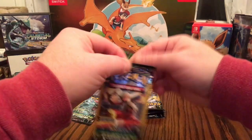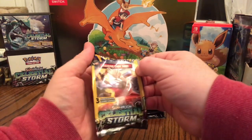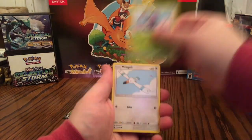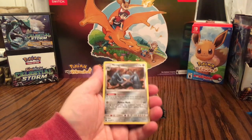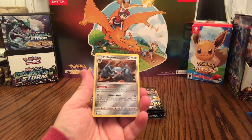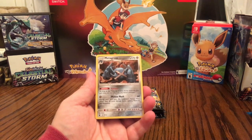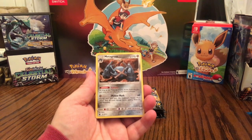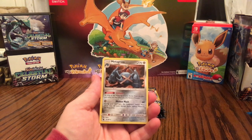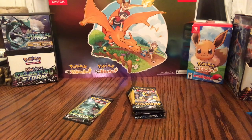Three more Celestial Storm packs. First: Sky Pillar, Tropius, and Reverse Holographic Luvdisc — love that yarn look. Second: Lumineon, Wingull, and a Metagross — Meteor Mash does 60 with one energy; during your next turn Meteor Mash does 60 more; and as long as this Pokemon is your active Pokemon your turn does not end when you play Steven's Resolve. That is a really viable card — I'm going to look into that one later. Last Celestial Storm pack: Energy Switch.